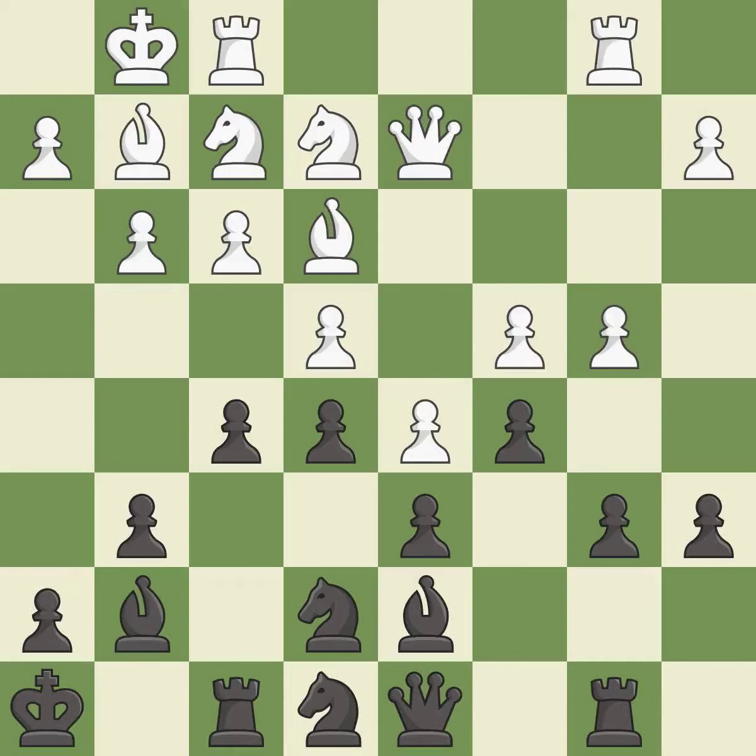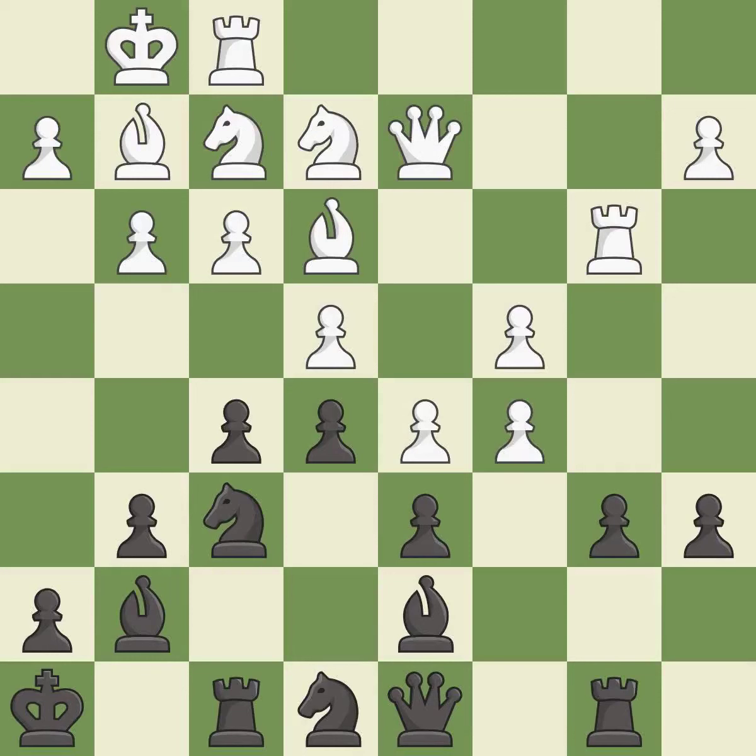This is a fair move. It is good. The game was close to equal, but now white has the advantage. It is an inaccuracy — this ignores an opportunity to strike at the center with a pawn. It is an inaccuracy. That's not a mistake, but it's not the best move either. It is good. This misses an opportunity to double rooks on a single file. It is a mistake.